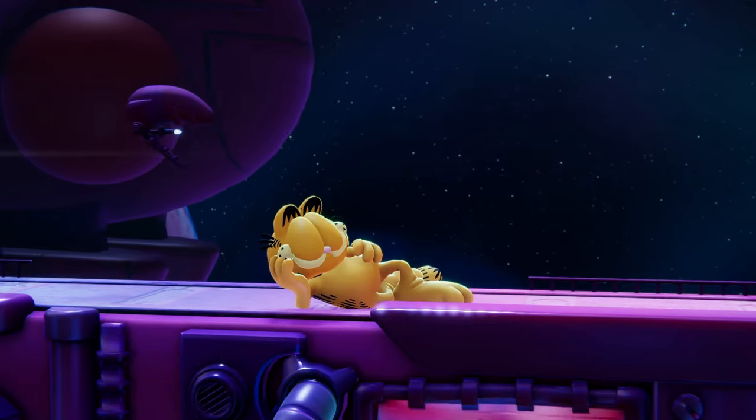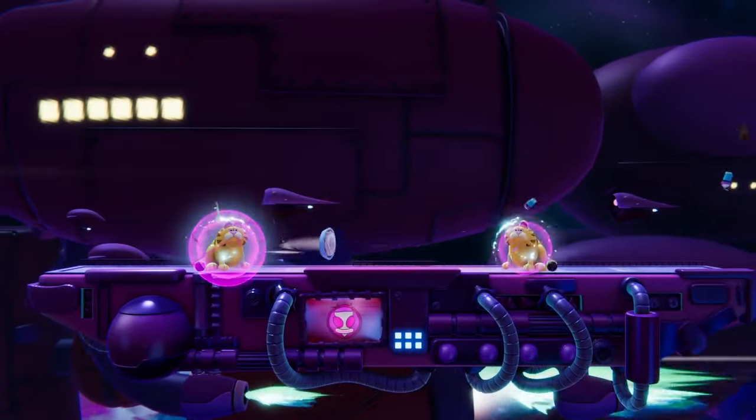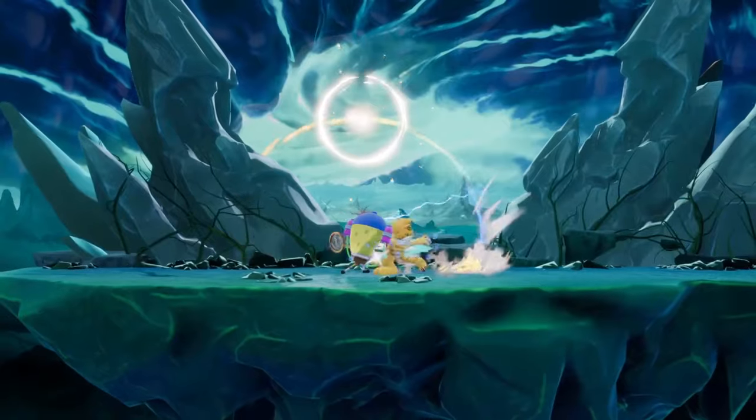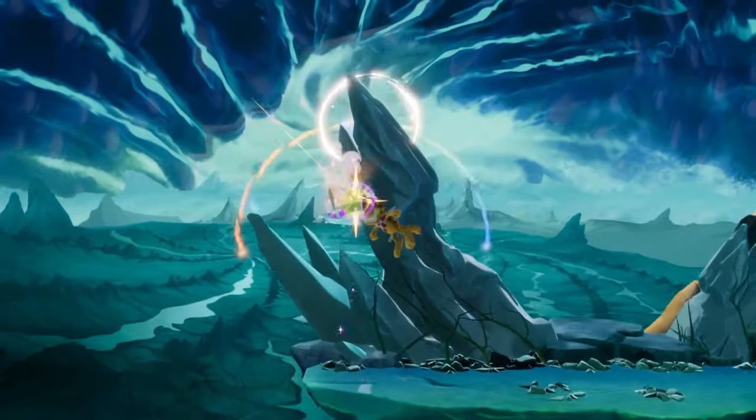And if you want to bring out Garfield's old-school shine, try out his neutral special, which reflects projectiles and can be instantly cancelled with a jump. This move allows for some crazy combo extensions and surprisingly fast-paced pressure when combined with his light attacks.